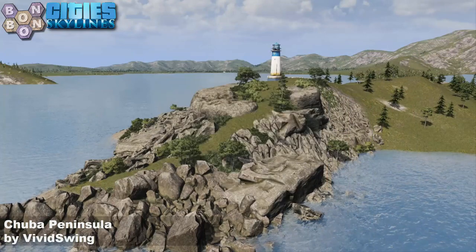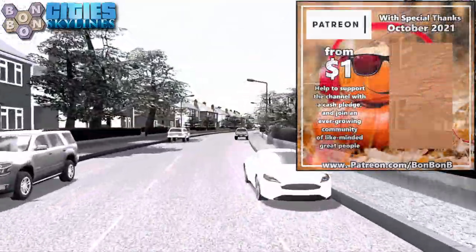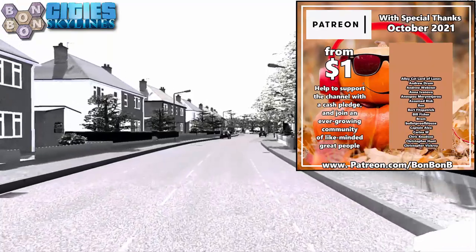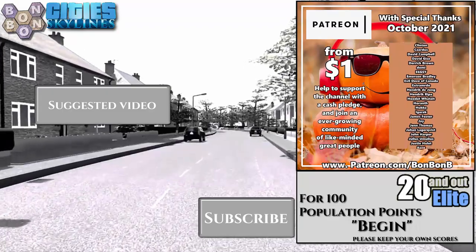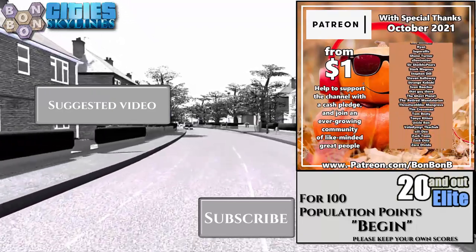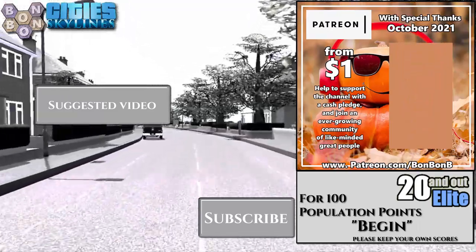Chaba Peninsula by Vivid Swing — and that, for me, is a map that possibly would be less good with the missing trees, or it might be better, possibly. But I like what I see, and I'm happy. Now, we're getting towards the end of the show, so let me begin the close down. If you are still here, you're part of the 20 and out elite. Use the word of the day in the comments to score some population points just for fun. I'll be back with another map in the What Map series on Monday, the chart show tomorrow, and hopefully a tutorial.